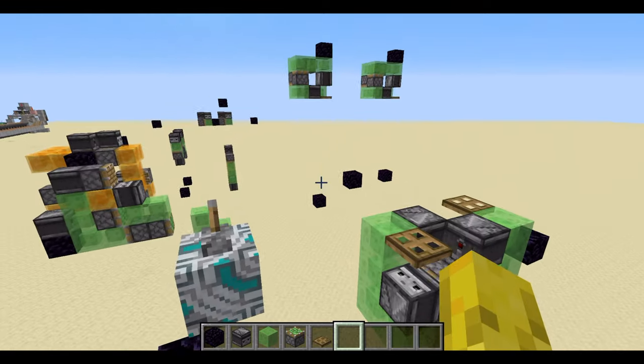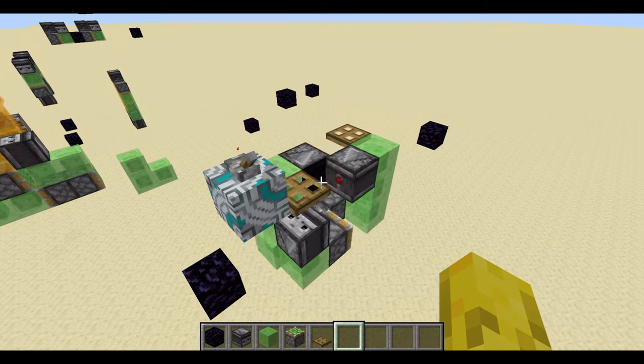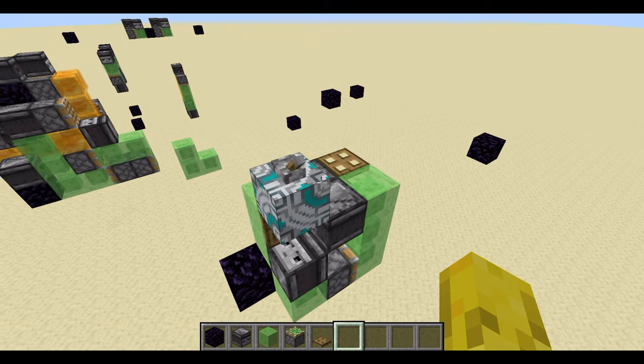If you want to stop the machine you can just flick this lever here, and that will power the trap door and stop it. And there you go.